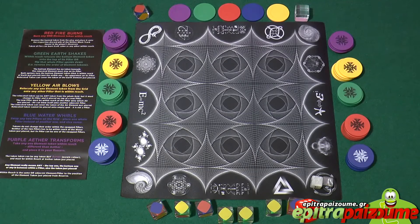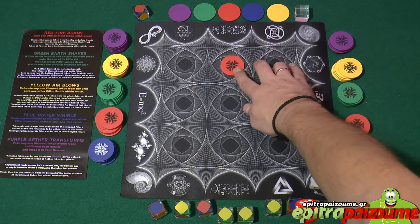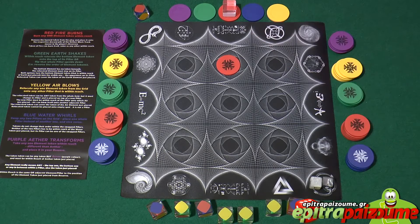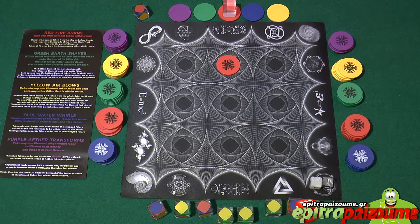Only on the very first turn of the game, the starting player — the white player — places one element token, any element from their own reserve, anywhere on the grid, and then blocks that element as a result. For example, they select an element, place it here, and indicate with the block that this color is blocked. This single token placement happens only at the beginning, then it's the next player's normal turn.